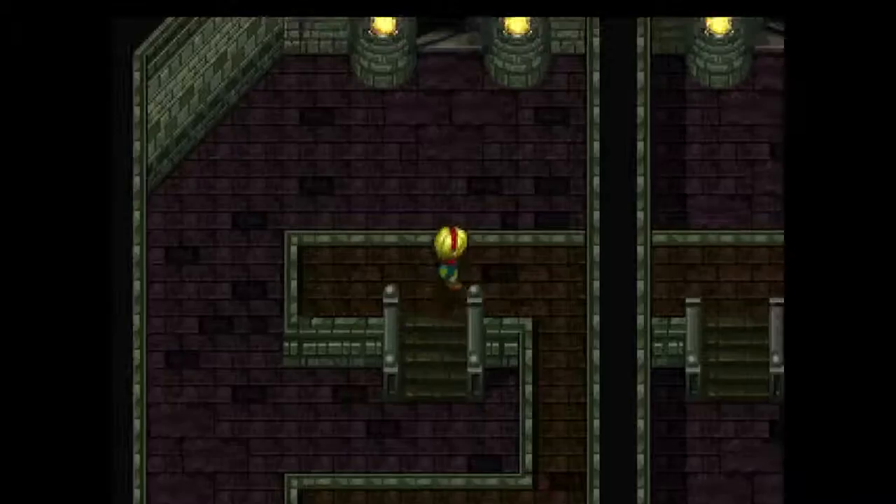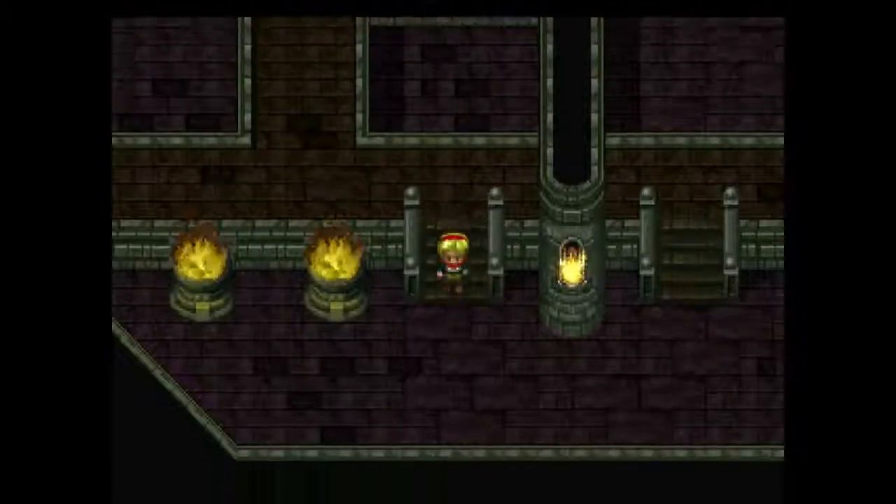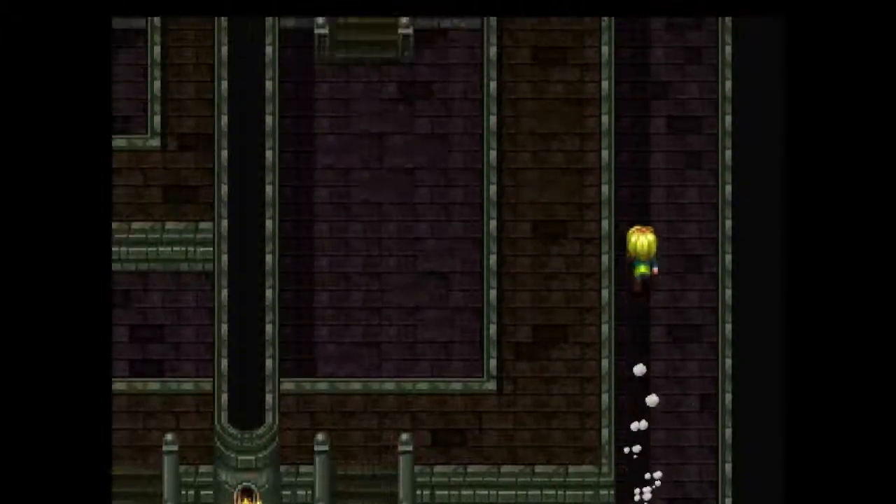So anyways, once you go through the staircase, go up the stairs here, take the south path, and then here. Okay, so what you're gonna do is you're gonna ignore this stair here and take the right path.